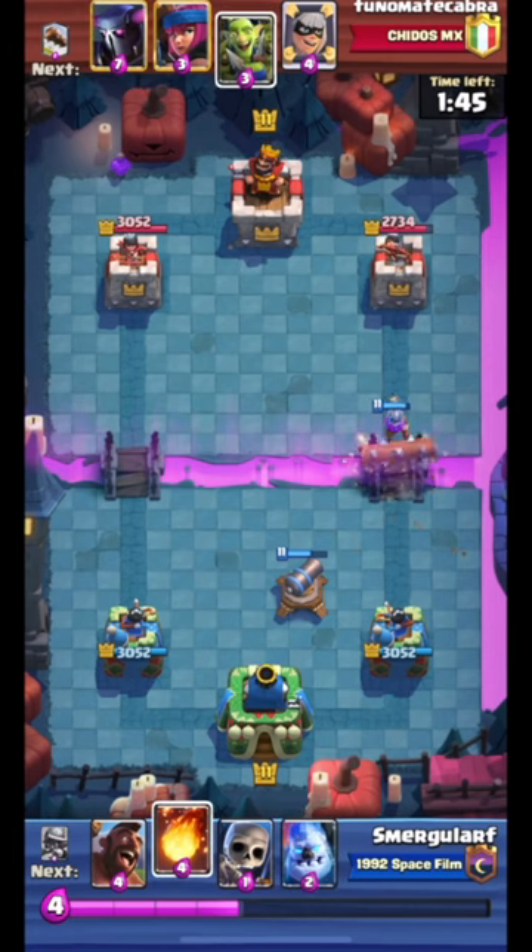Musketeer counter push on prediction log! Another Ice Golem hog push. Now the thing about this is whenever you do this push, you should always expect your opponent to have a solid defense at the ready.